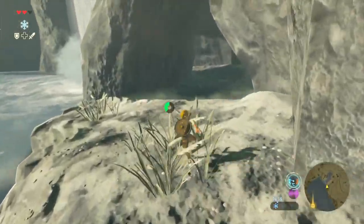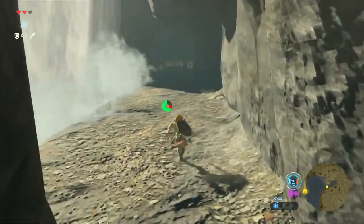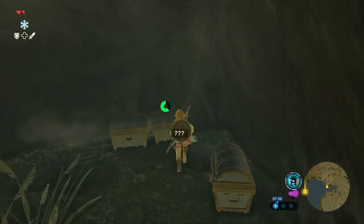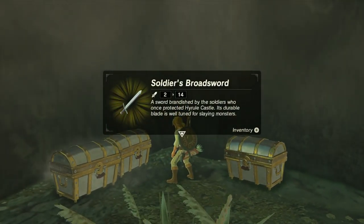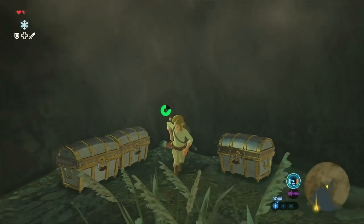There is some sort of cave here — it just takes us around the back of the waterfall. Wow, there's chests. Ooh, Soldier's Broad Sword! A sword brandished by the soldiers who protected Hyrule Castle. Its durable blade is well tuned for slaying monsters.